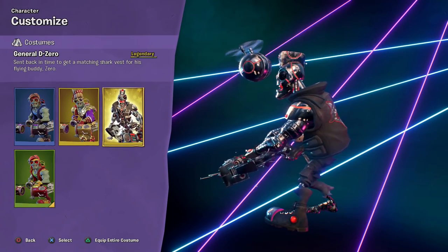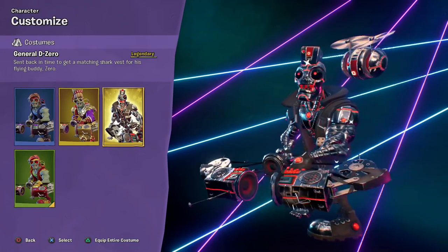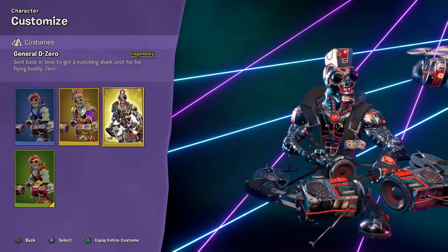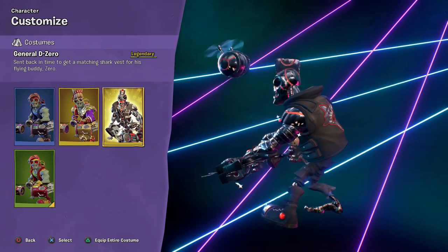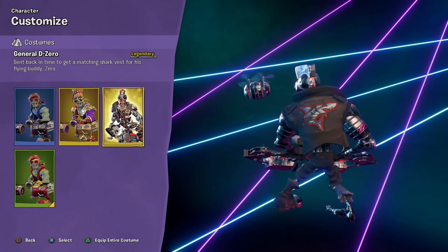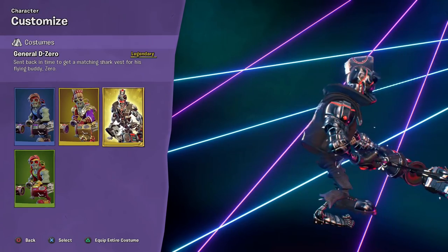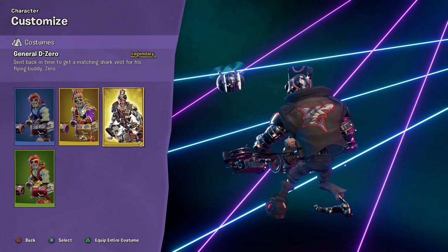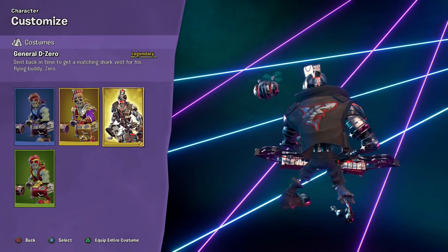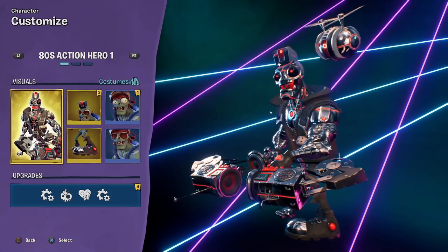Very, very shiny. Sent back in time to get a matching shark vest for his flying buddy Zero. He has a little flying drone — that's so cool. You can see he's totally made out of metal; he sort of has a Terminator vibe to him, which is a popular 80s movie, so that makes sense. We're going to equip that. I like the vest — it has a shark patch on the back and dice hanging on the front.